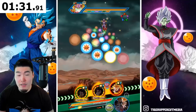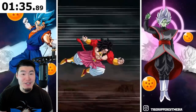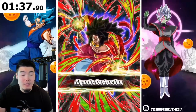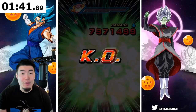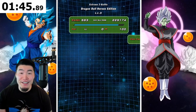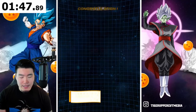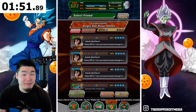Now we're facing Baby Janemba, and I'm going to say it's going to be a one-shot again. No support this time so instead of 4.6 we get 3.5, but we're still doing close to 8 million damage without a crit. If you have Super Saiyan 4 Broly, I don't have to tell you — you've got to use him.